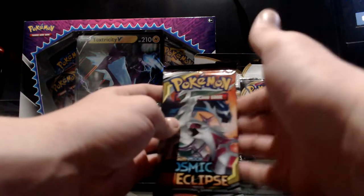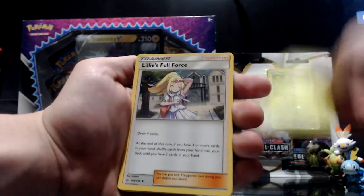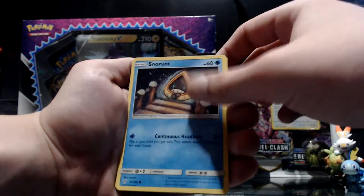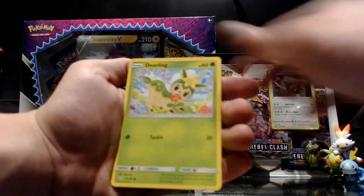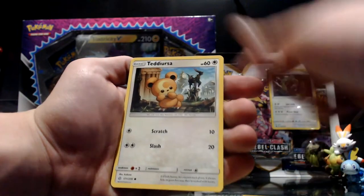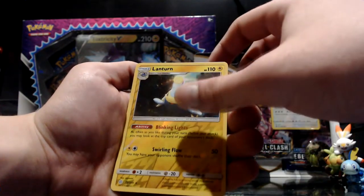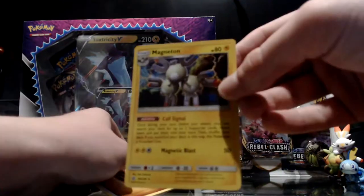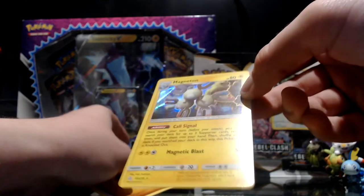Now we'll go into the Cosmic Eclipse. First up we got Dartrix, then Lillie's Full Force. Lillie got nerfed when they updated the format where you can't play trainers on your first turn. Then good old Deerling, Teddiursa, Golett, reverse holo Lanturn, and then the rare is a Magneton. That's pretty cool — the design on it looks at least unique, I do like it.